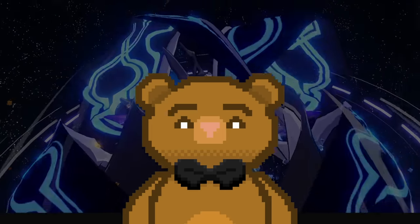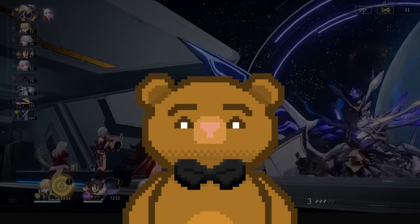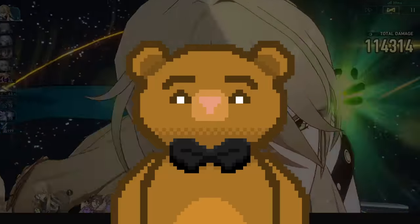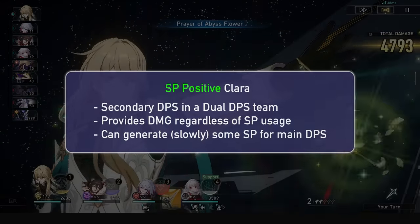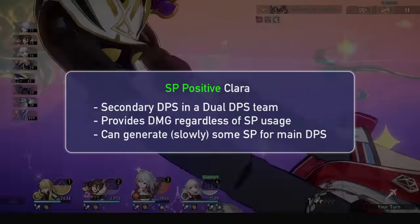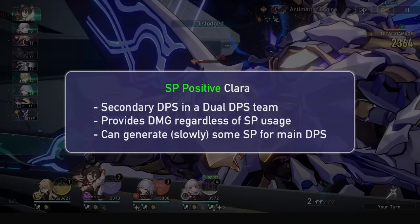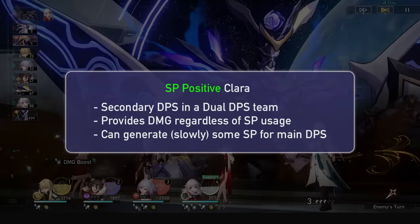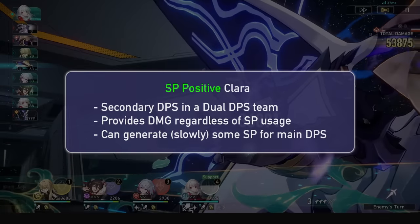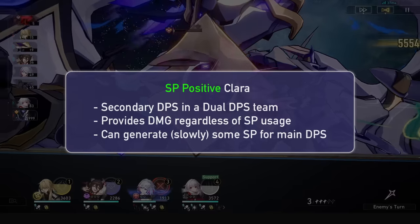Now let's look at Lightcones. First, let's discuss her 3 playstyles to see why some Lightcones may be stronger than others. Clara can go Skill Point Positive, Skill Point Neutral, or Skill Point Negative. Skill Point Positive is if she is a secondary DPS in a team with someone like Blade or Jing Liu, or anyone if you're daring. She provides damage regardless of Skill Point usage, so she can spam basics to generate Skill Points on top. She is very slow though, so she won't be as efficient as a Pela in doing so.